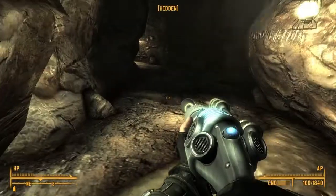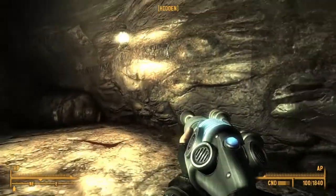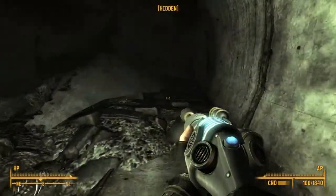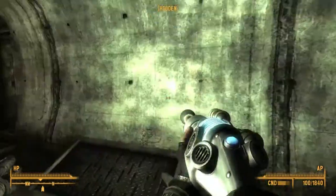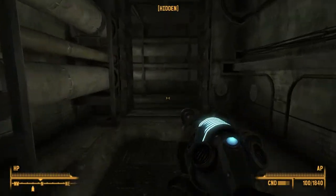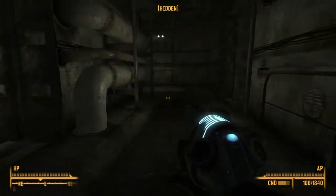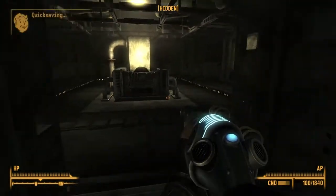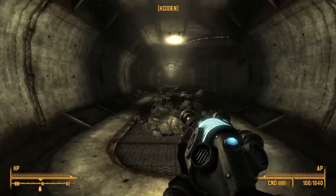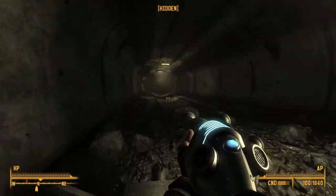We must have missed something because there's nothing here that could have killed all those people. And apparently not a single script triggered a placement of an additional Deathclaw as we reached the end of the tunnel. So I'm slightly creeped out. But with any luck, we should be able to just continue on to our actual destination, which is that way. Let's hope I don't die.